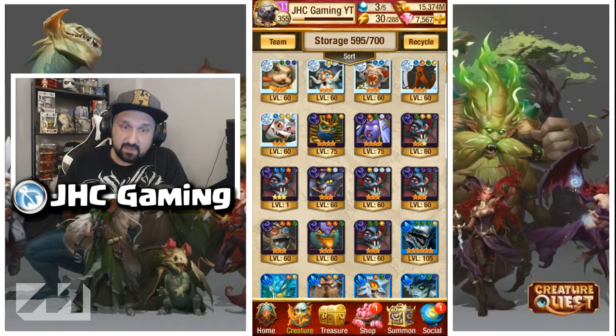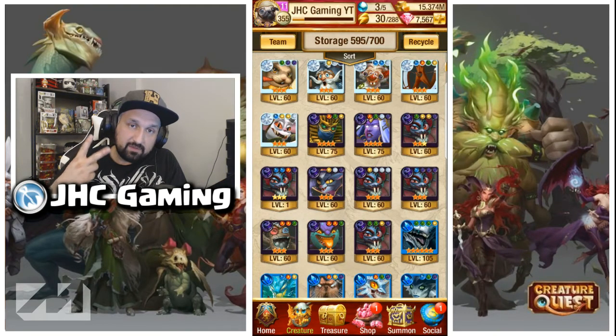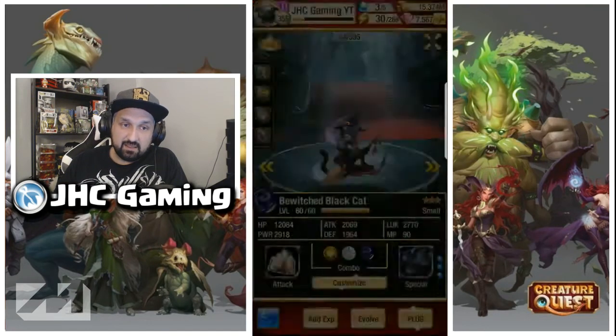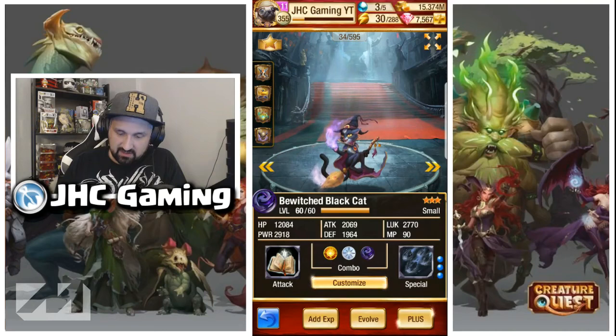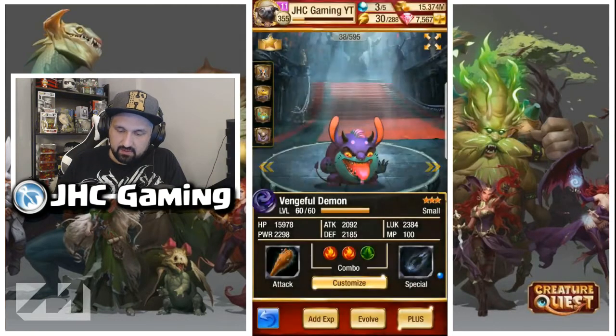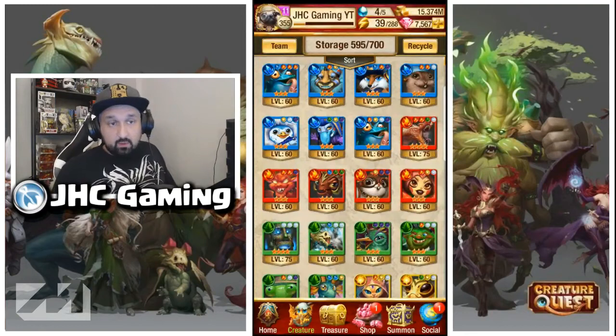For black creatures, you will want two Bats — very, very nice, great damage and it heals itself and adjacent creatures. The Black Cat has some crazy damage which is very useful on higher levels. Also the Vengeful Demon — it's got silence and good single-target damage.